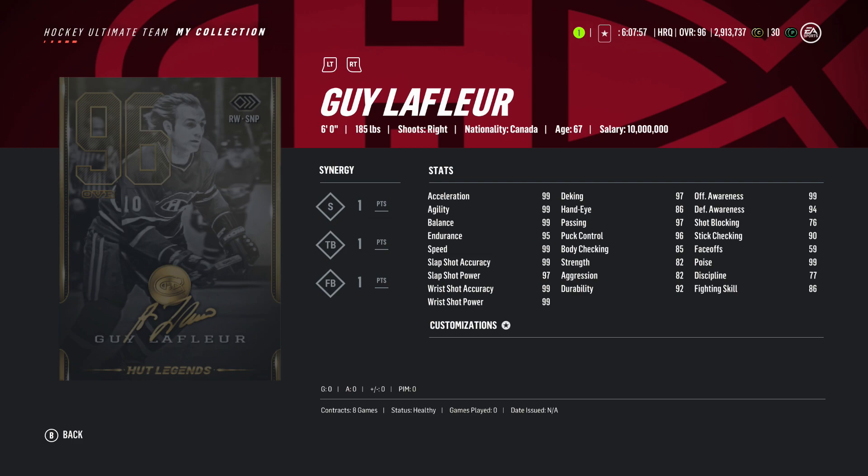The Lafleur really does live up to the hype. Everyone knew it was going to be a really high overall card. The 85 overall performed so well — people still use the 85 Lafleur and I respect it because that card performs really well. Unfortunately I never got to use it because I chose Peter Forsberg as my legend when you start, so not really the best idea there.